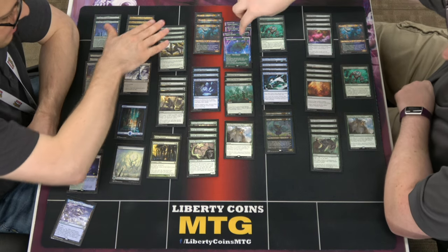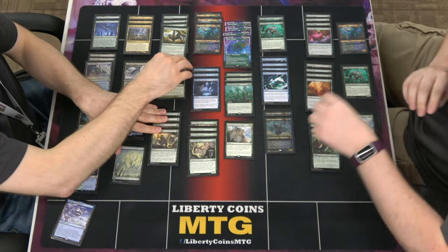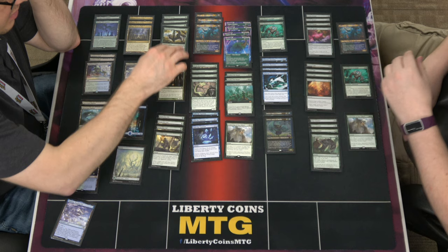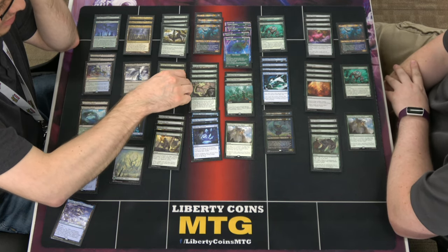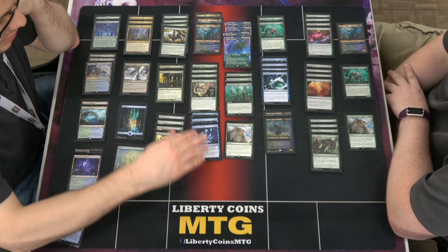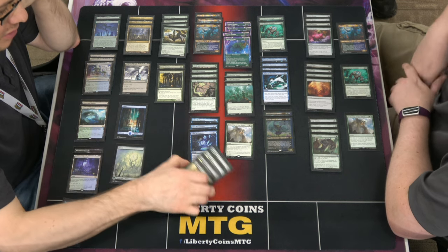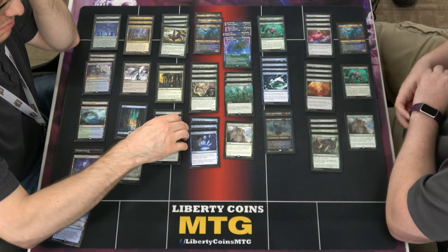For creatures we have four Grazers, two Karyatids, and four Rejuvenators. The Rejuvenators play an extra land and find an extra land — they're actually really good because of hexproof, so they're hard to remove and they're a decent blocker for early game. And then we've got four Snakeskin Veil.